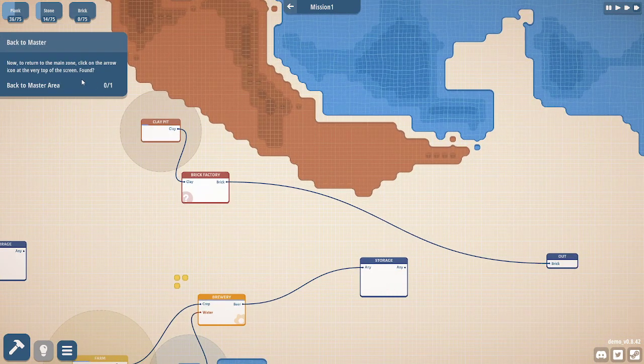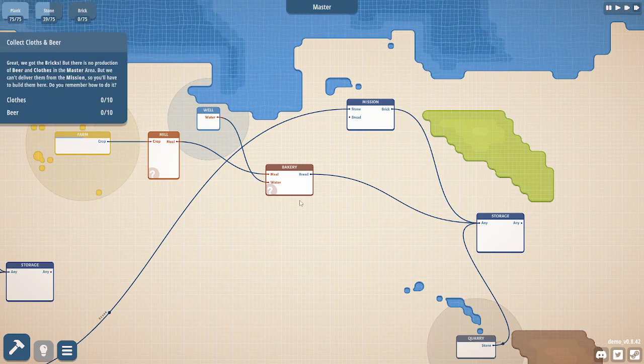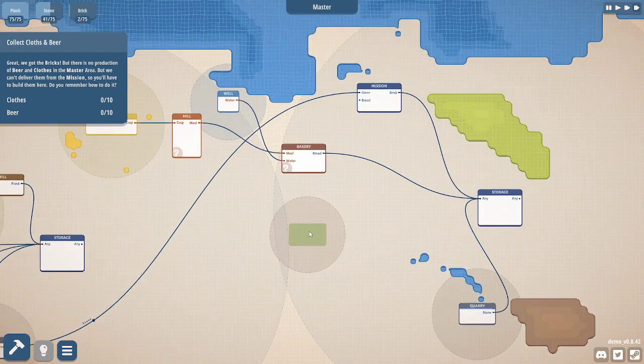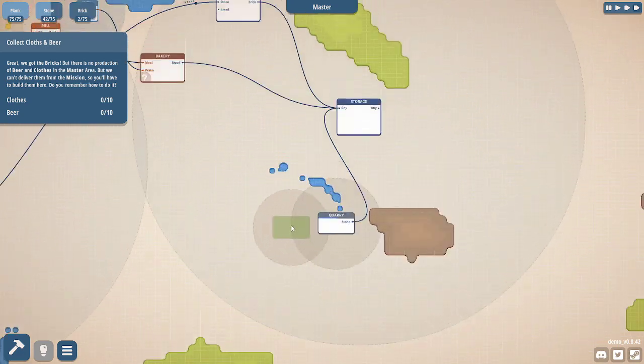Now to return to the main zone, click on the arrow icon at the very top of the screen. Back to master area. Connect the output of the mission building to the storage. Great — we got the bread, but there's no production of beer and clothes in the master area, and we can't deliver them from the mission, so we'll have to build them here. I was just checking to see what else is here.